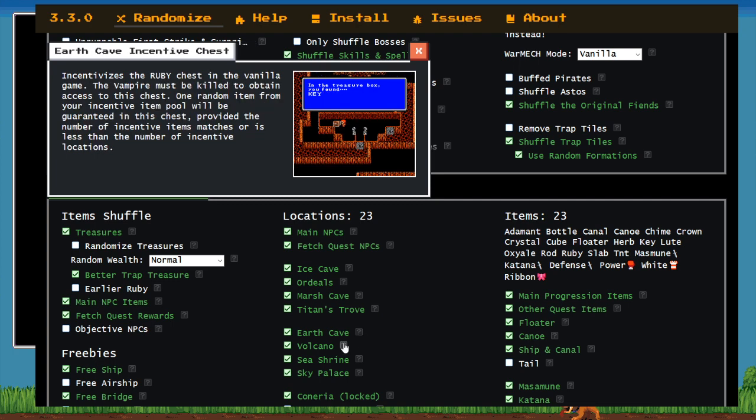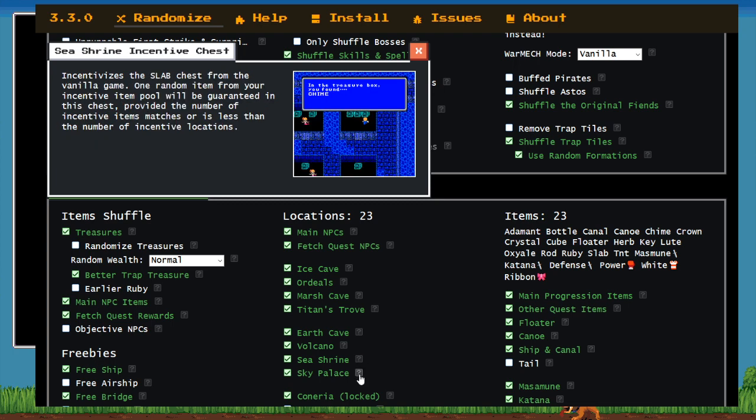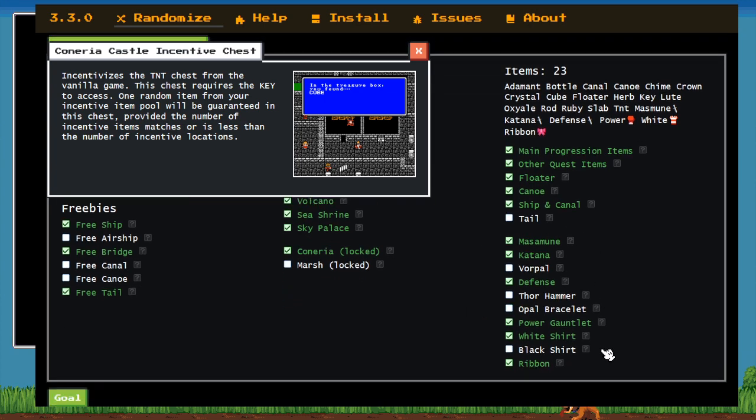So Marshlock is off, but every single other incentive location is on. Item-wise, you're getting everything you could possibly want: the Masa, the Katana, the Defense, the Power Bonk, a Ribbon. If you need it to go into the end game, you're going to be getting it in an incentive box. That's pretty good.